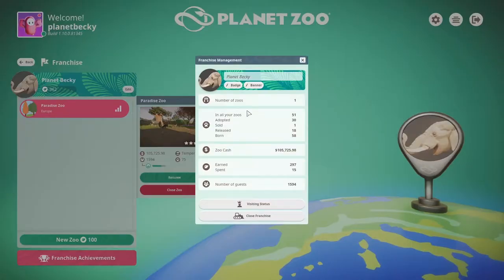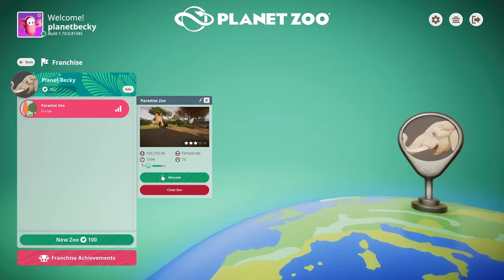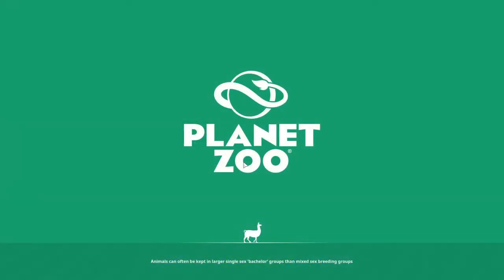Let's quickly look at our franchise management. We've now released 18 animals — a lot of those were capybaras from last time — and we've earned 297 conservation credits. I'd really like to push that even higher. We've also had 58 animals born, which is insane. Let's keep that going and jump straight in.